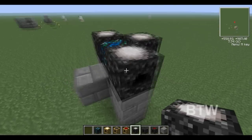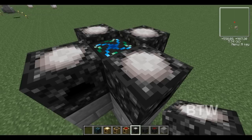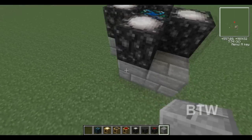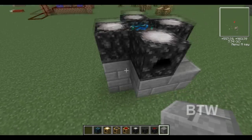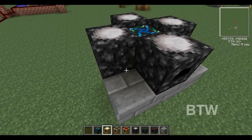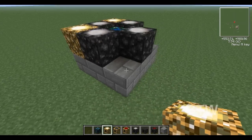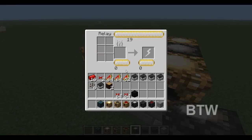We're going to go all the way around the condenser with the anti-matter relays. Now this would be like in the floor of your house or something. Remember this — these are the singles.